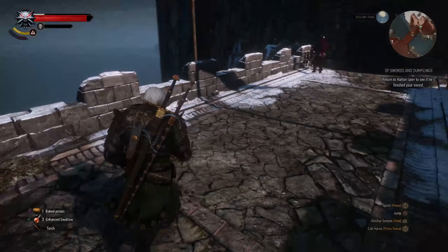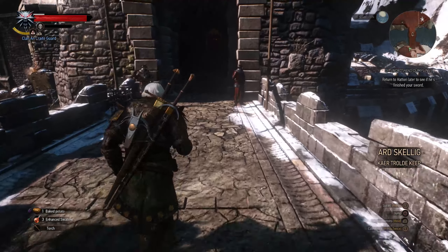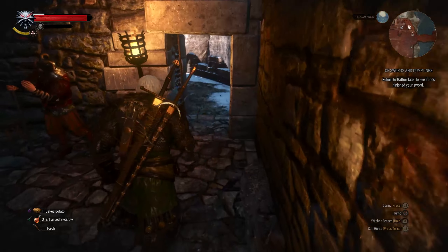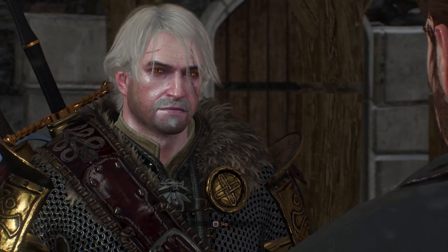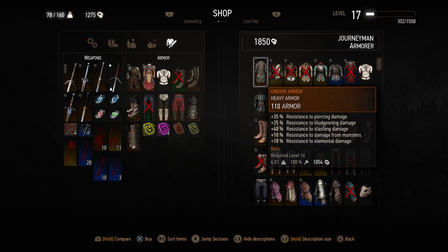Now when you get here, you are going to immediately make a right, right here. And then the blacksmith is right here next to this table. Talk to him, and then he should have the set right here. Here it is — Unvik armor. You do have to be level 16, I think, in order to wear this armor. I know it says level 16 right now, but I'm not sure if it changes depending on what level you actually are.